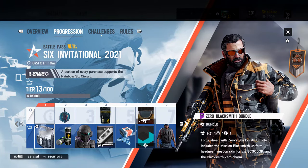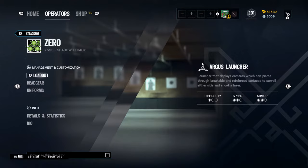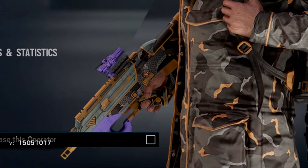Oh, that's Zero's Blacksmith bundle — cool. The Mission Blacksmith stuff always looks cool, but something about it on Zero makes me like it even more. Look at this — I love it on the gun especially, the F2000. That is just sick.